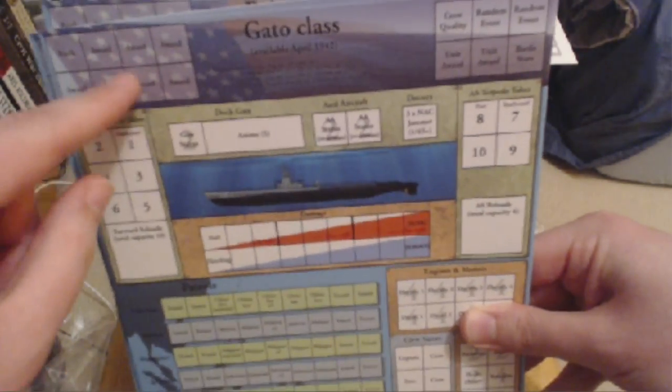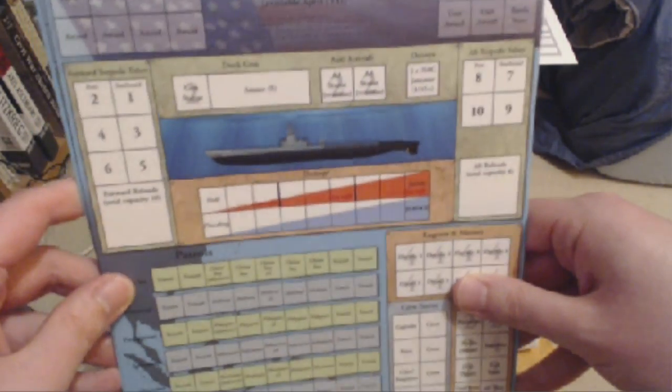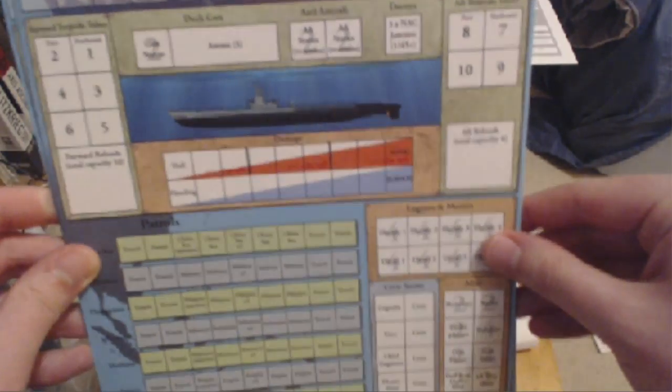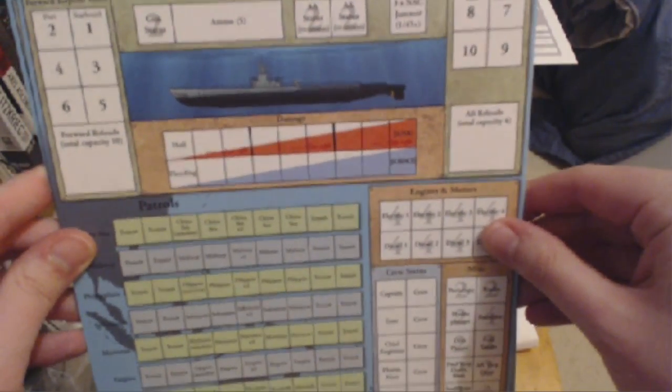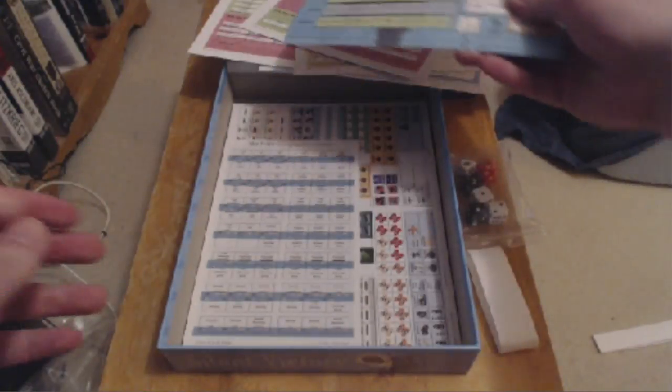You've got spaces for your ranks and awards, your crew quality, unit award. Your crew can be awarded awards. Deck gun, aircraft, anti-aircraft status, decoys, torpedoes, aft and fore. Your patrols are down here. This side is your damage, including crew statuses and import markers. That's pretty cool.